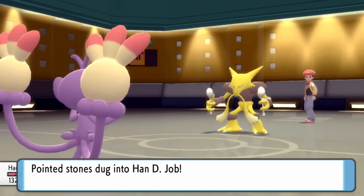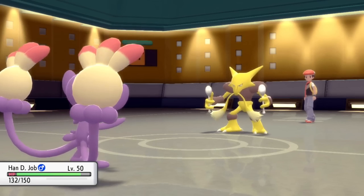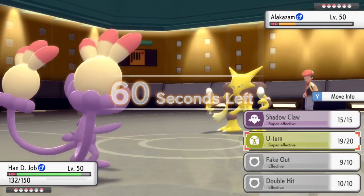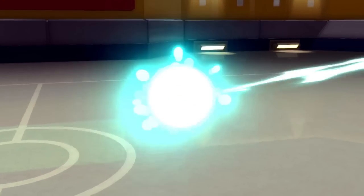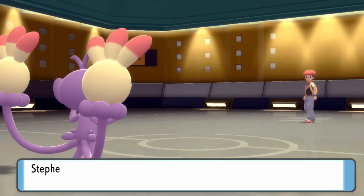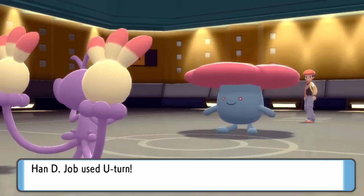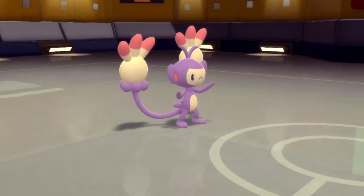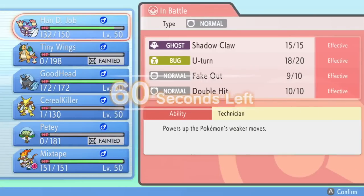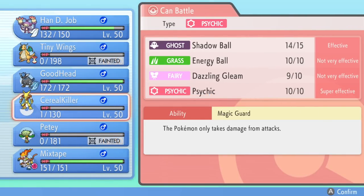I switch into the Ambipom knowing the safest play for him is to go for Shadow Ball again. Even if he switches, I could just Fake Out and U-turn. I bring in the boy who's got udders for fingers and he goes right for Shadow Ball. I have a couple of options — Fake Out if he stays in on the Xam, or U-turn predicting a switch. I know his Alakazam is too valuable, so I go for U-turn expecting a switch. He brings in Vileplume — another Pokemon I used to love using back in the old Wi-Fi battling days.